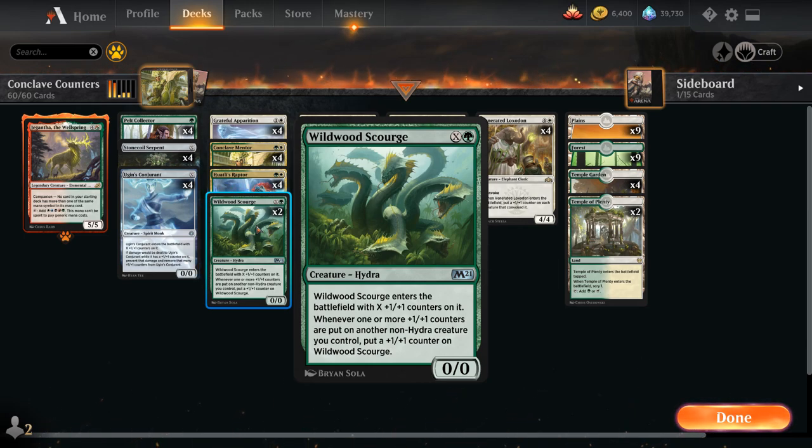The only drawback is that it doesn't have Trample, so the opponent can potentially chump block it even if it's infinitely large. I've had a game where I played Scourge for X equals one and by the end of that same turn my Scourge was over 30 power, just because of all the proliferate and Mentor synergies.